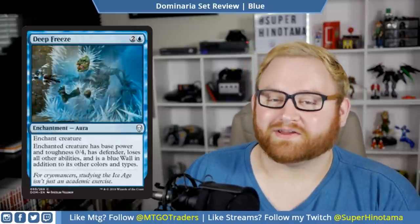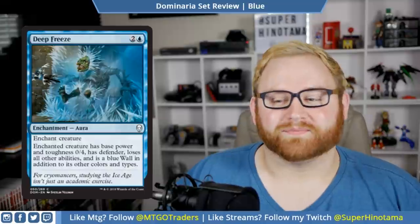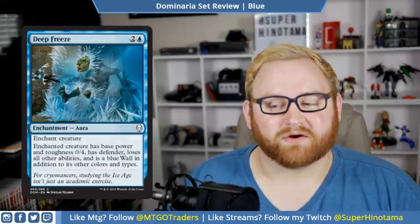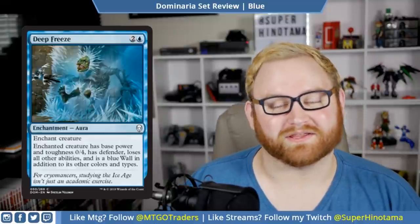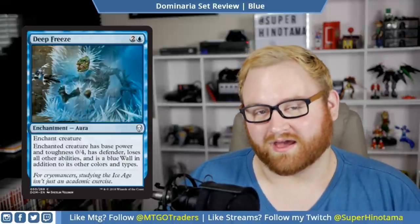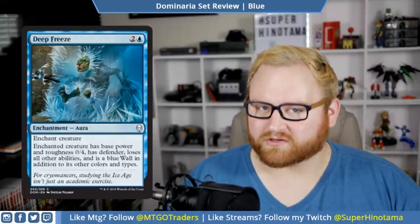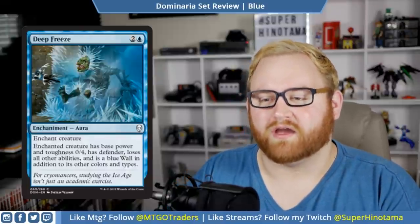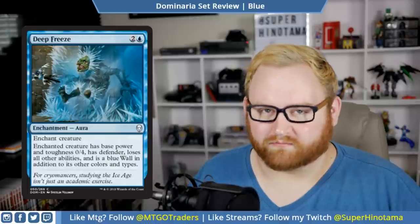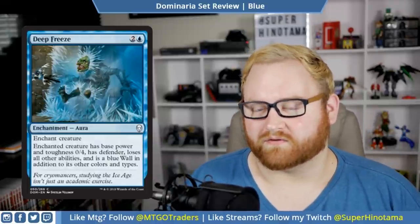We have Deep Freeze. Love the art here. This is a three-mana enchantment aura — enchant creature has base power and toughness 0/4, it has defender, loses all other abilities, and is a blue wall in addition to its other types. Deep Freeze is a great lockdown spell, and it's only a common, so very good for blue. It does give our opponent a 0/4 wall, which we have to eventually deal with, but if it's a 5/5 monster creature, Deep Freeze is going to lock it down.